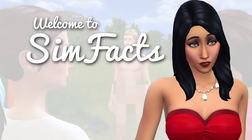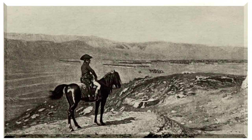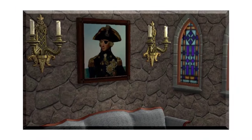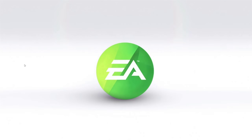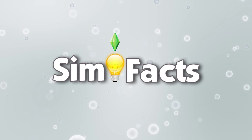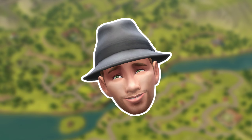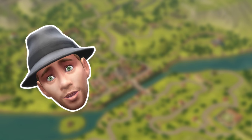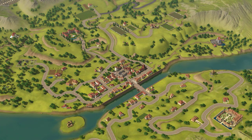If you have seen my previous SimFact, I told you that a special guy saw something no one else has seen in the king's chamber inside of the Great Pyramid. He never told anyone this because no one would believe him. He's actually Admiral Landgraab. Hi there, I'm your host Krill, and today's topic we will discover one of the deepest secrets and mysteries in Champs Les Sims, the second world for The Sims 3 World Adventures. Welcome to another SimFact.